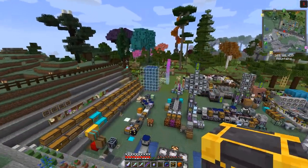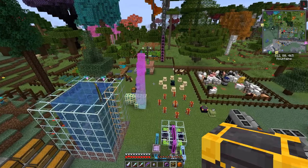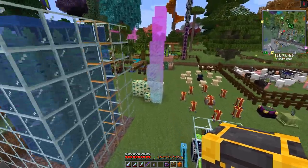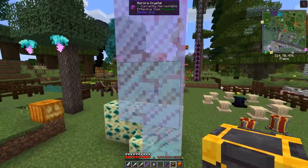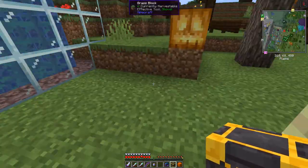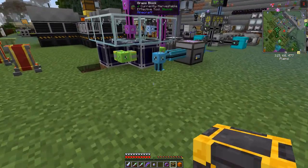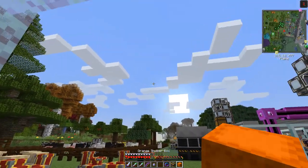Now we're going to do Better End. There are two things we need: these aurora crystals, and some ender ore. Let's have a look at what we need those for — I should have some materials already prepared in one of these boxes.